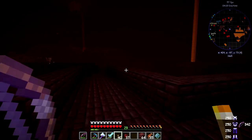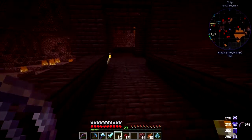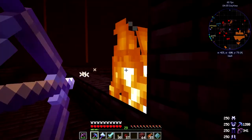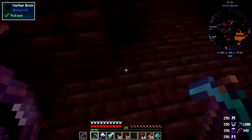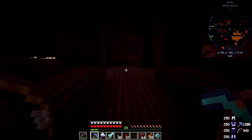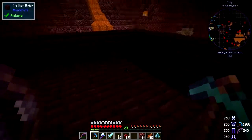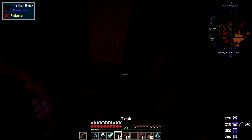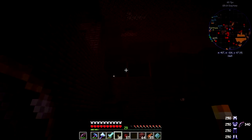This looks like a good place for spawning — it's a crossroads. I can hear another one over there. I think I've forgotten how to get back down here — getting lost in the fortress. I came along here. How did they get down here? Here we are — oops, I fell. Can't fall! Let's put a torch up here to make sure we can see this one. I think the blaze spawner is over here.